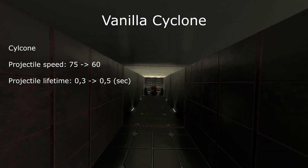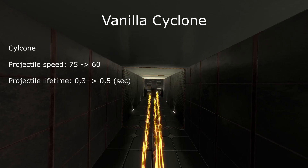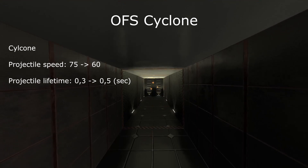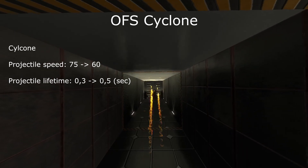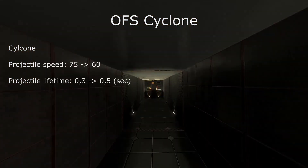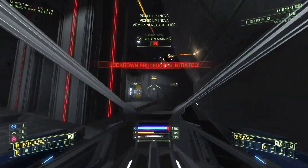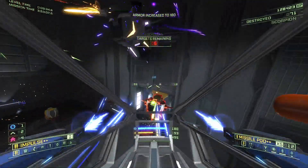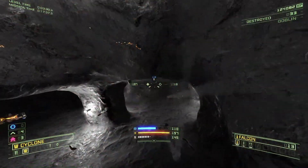The Cyclone has had its projectile speed reduced by 20%, from 75 down to 60, and the basic version has had its projectile life increased by 66%, from 0.3 to 0.5 seconds. The projectile speed reduction brings the Cyclone more in line with the Impulse and secondly reduces the frustration in engagements with Hydrus. Hydrus being a hit-and-run robot will often end up engaging in very close proximity to the player. Fast projectile fire at very close ranges often ends up being nigh impossible to avoid.